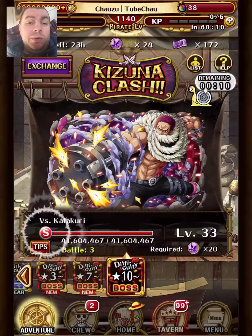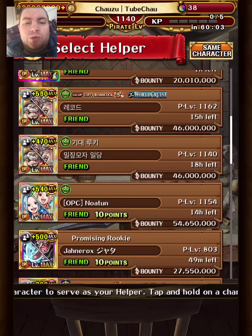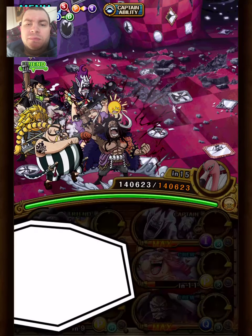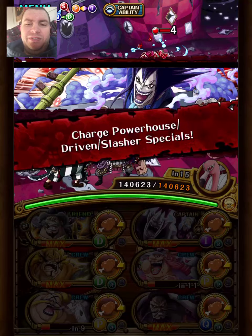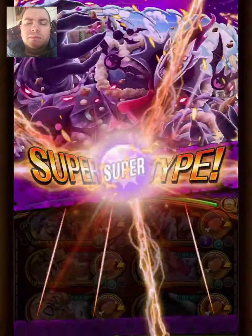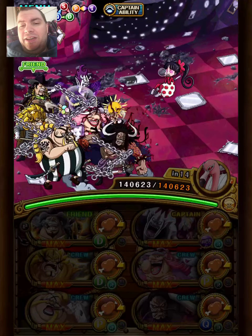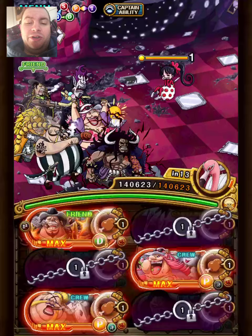This was still the most annoying stage to team build for. I decided to opt for the approach to two-turn the second stage, because dealing with both the bind and then the paralysis in the final stage is kind of rough. The way we're doing it is basically that we have the Otama support on Big Mom, so we remove two turns of bind — only one left. One turn is fine to stall here.